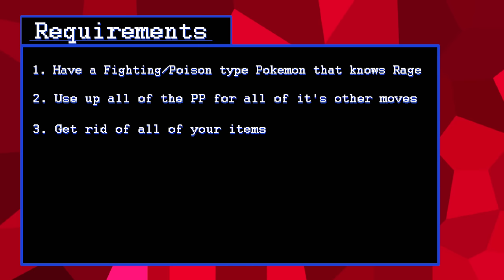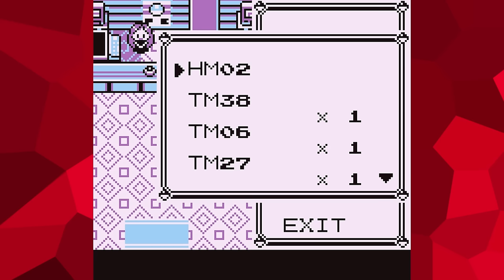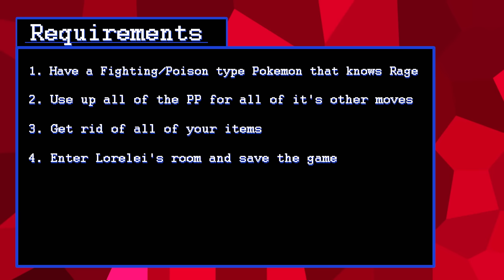Number 3: Get rid of all your items. Toss all of your usable items, and then deposit all of your key items into the PC. We want to make sure that there are no potential life-saving tools available to us once we are trapped. Number 4: Enter Lorelei's room and save the game. Congrats! We have now set everything up.